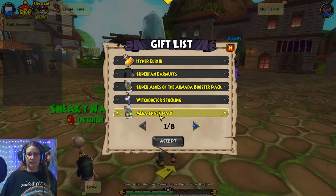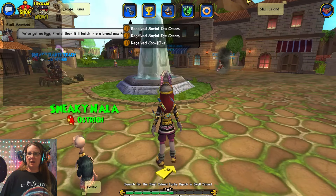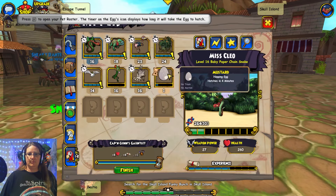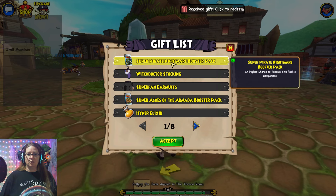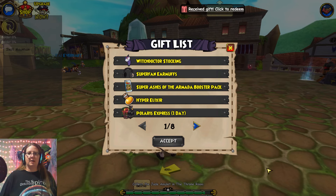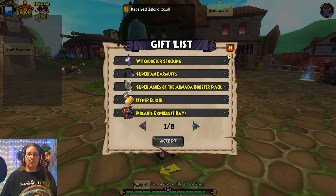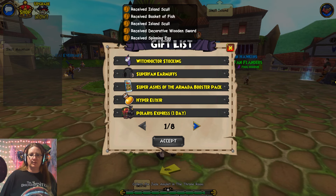Alrighty, make a snack pack. Hopping egg, four minutes. Super pirate nightmare booster pack — what'd I get? I got nothing. Okay, I got spinning egg, decorative wooden sword — gotcha.